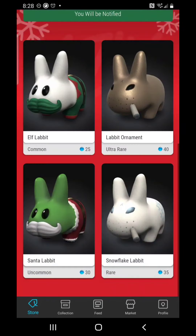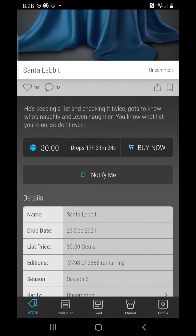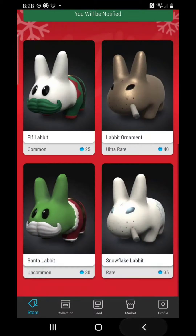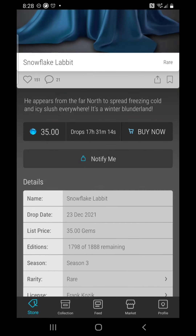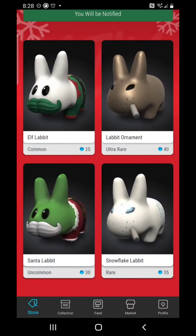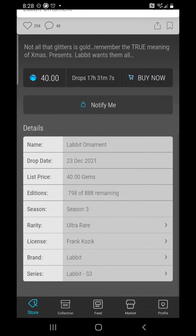With the rumor of Labbits being breedable, there's a lot of demand and a lot of attention will be placed on this drop. The uncommon has an even lower count of 2,888 at only 30 gems. Moving on to the rare, we're looking at 1,888 — very slim chances of getting that one. And then the ultra rare has only 888, so your chances of getting the ultra rare on this drop are slim to none.